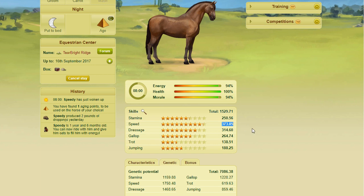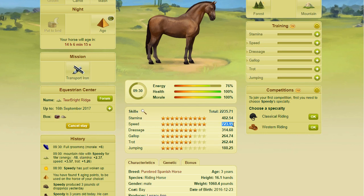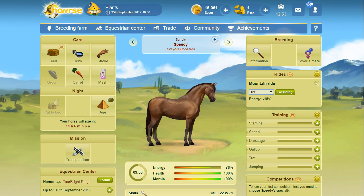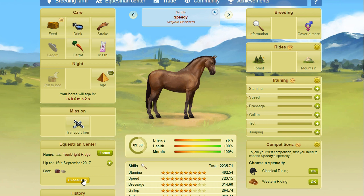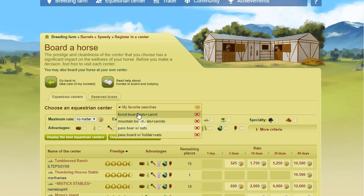As soon as I enter one gallop competition, his speed skill is going to be over 1160, and then I won't be able to enter the rest of his competitions in rookie comp. So I'm going to do mountain rides and then stop once he hits 800. All right — my horse actually finished mountain rides and ended up stopping at like 723 for speed skill, so we're still well under the rookie comp limit. If I click on his mountain ride and select a duration, he doesn't gain any more skills for mountain rides. So his mountain rides are completely finished, which means I'm going to cancel my stay.